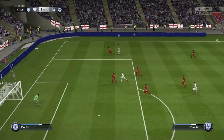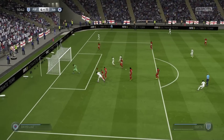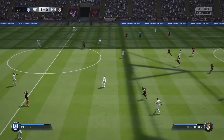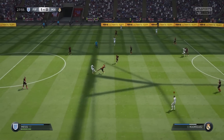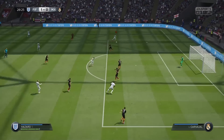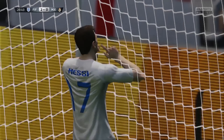This next one — Walcott leaving Marcelo for dead. Got down the byline, there's the cross, I love this header from Costa — bang, power header! But the face-up created the chance; it gets you that yard of space, more than a yard of space, to get the cross. And look at this from Messi — I've just face-up dribbled for about five seconds there, done the ball with Rooney, and Messi gets on the end of it. But that all started from Messi using the face-up dribble in the middle of the park.